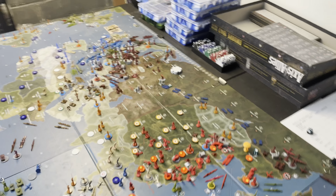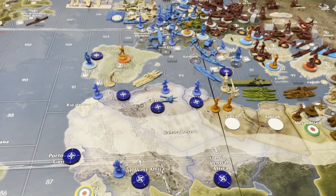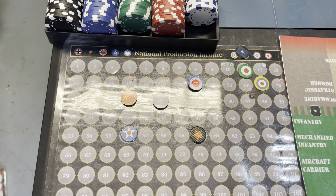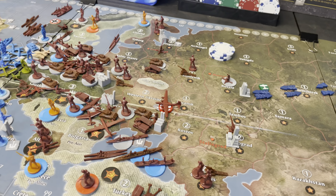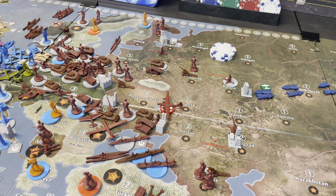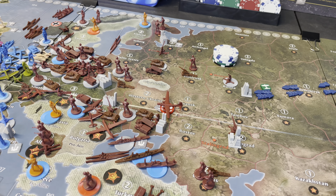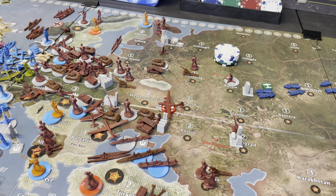That is the end of our turn. We collected a solid 60. We didn't get any bonuses this turn, but we got 60 and saved three, so we'll have 63 for next turn. That is the end of turn one for Operation Reforger — for the Soviets. We'll catch you guys on the next go around for turn two. Until then, take care. Thank you.